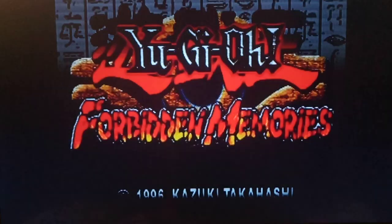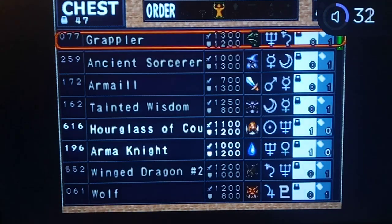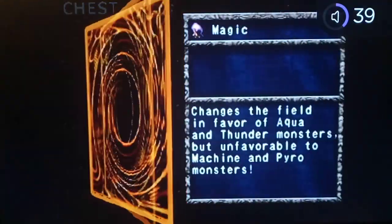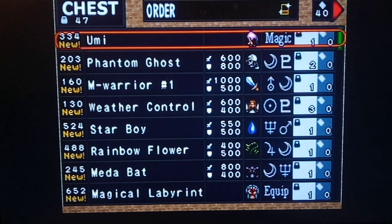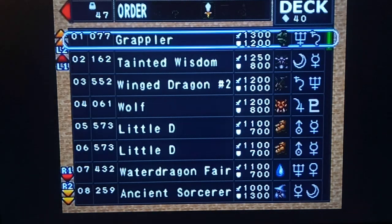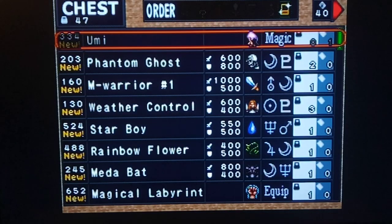We definitely want to put that in our deck right away, so let's go to Build Deck. This will actually favor cards like Twin-Headed Thunder Dragon but will be unfavorable to machines, so keep that in mind. Let's go to stats — I'm gonna take out Grappler. Let's just straight up take out Grappler, and then we want to save.